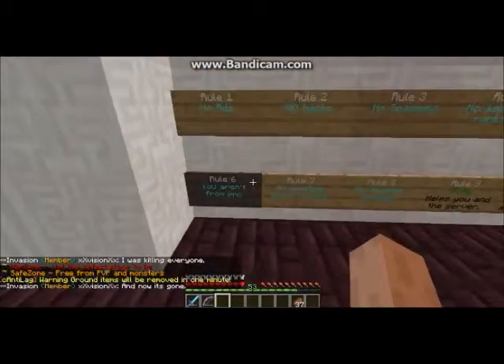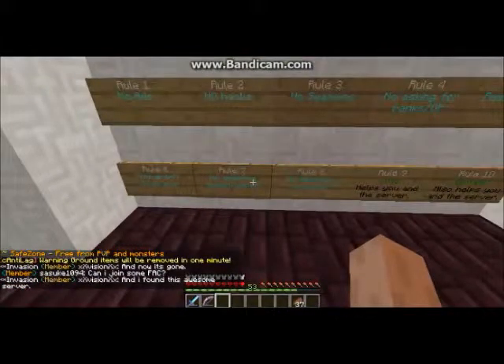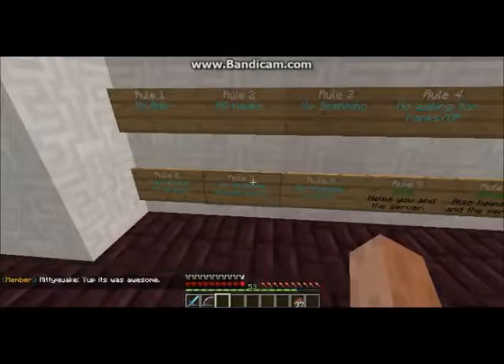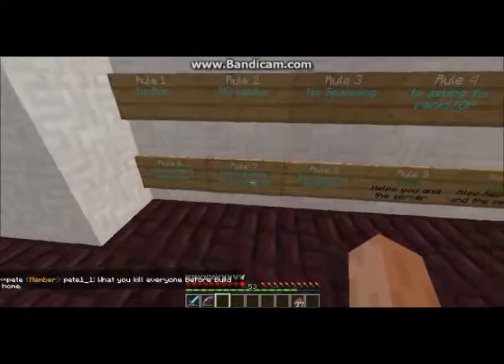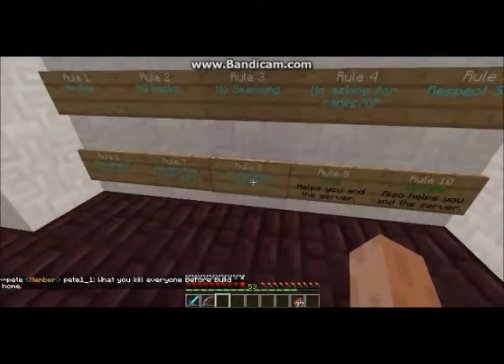Rule 6 - you're not from PMC or Planet Minecraft. Rule 7 - no griefing spawn or warps. This is basically hard to do; you can't even do this unless you're a hacker. It's very rare but the rule is there. Rule 8 - no abusing exploits.